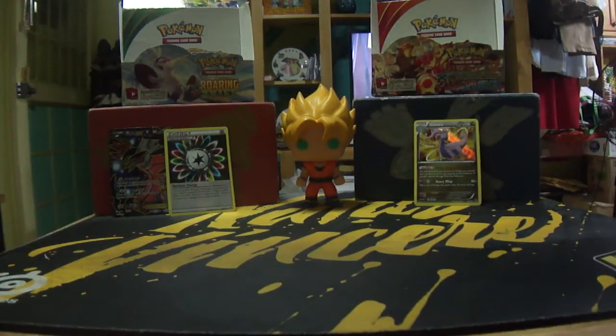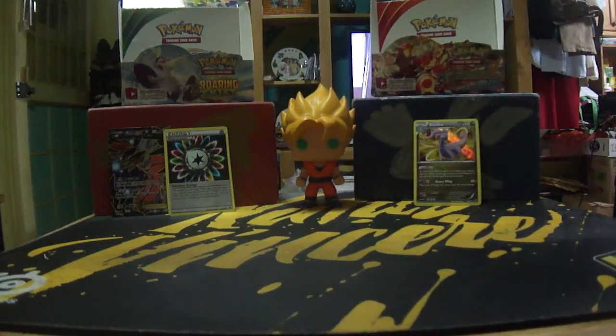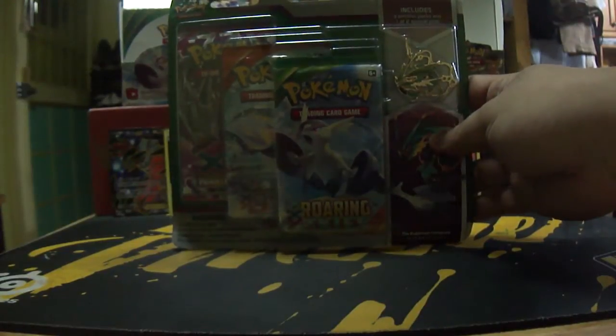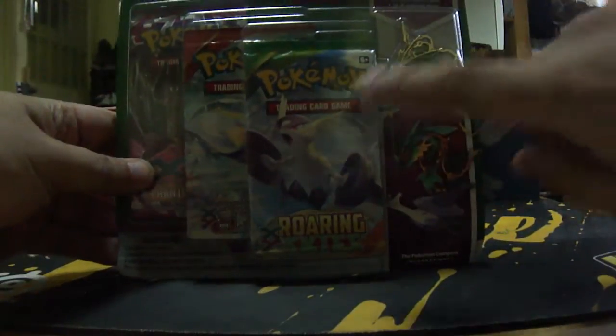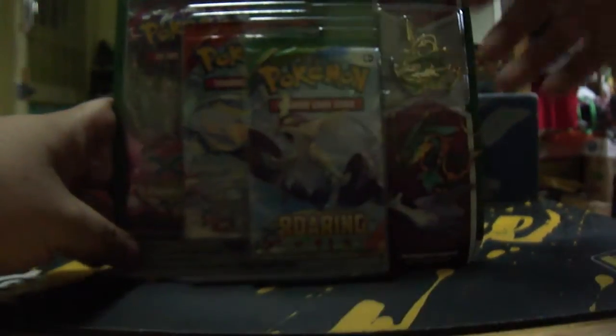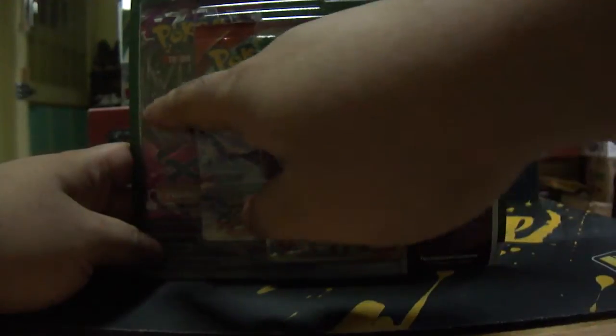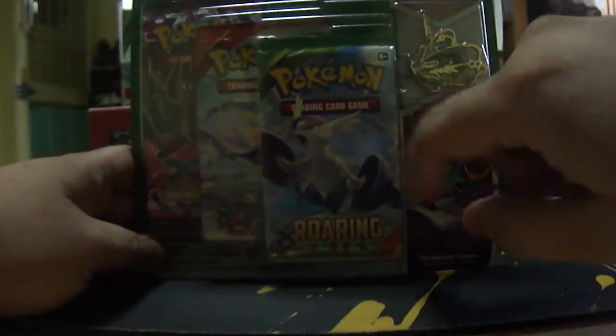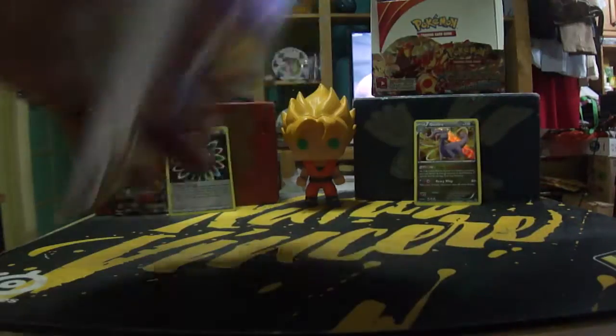That was it for the two packs, but as I said there is a bonus for this Two-Pack Thursday — we are opening more packs! I got a Rayquaza blister pack, which has a Rayquaza pin, a Roaring Skies booster pack, a Primal Clash, and a Phantom Forces. I'm hoping to get a VS Seeker or a shiny secret rare VS Seeker.